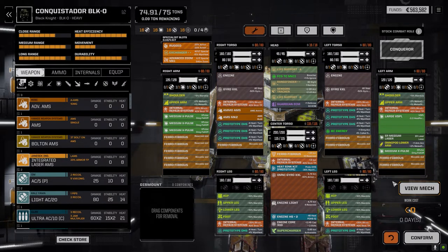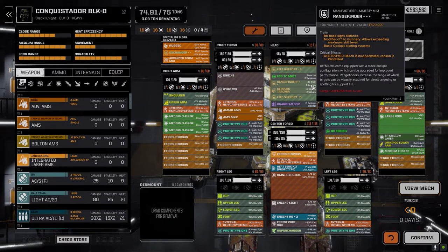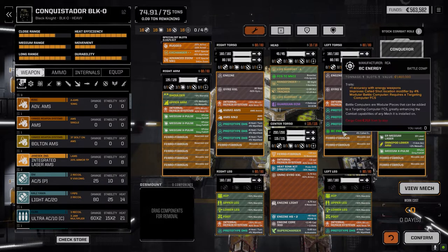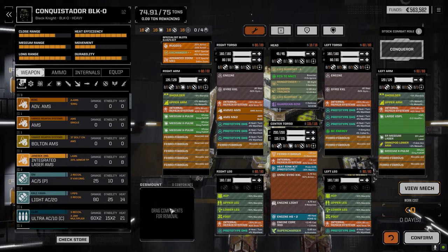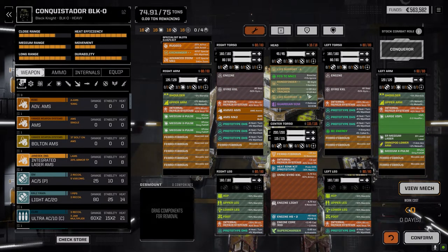I outfitted four medium X-Pulses, an ER medium laser, and the large VSPL — a very similar loadout to the Black Knight. I was also able to get an AMS Mark II and some ammo, plus the 80 rangefinder. I switched out the pirate fire control system for a normal one so we're not getting the plus-10 heat penalty. It's a little less accurate but we get one more to gunnery. I added a battle computer energy which gives us plus-one to hit back again. I left the sensor trackers in — I want to stay at relatively longer ranges.